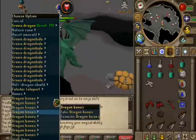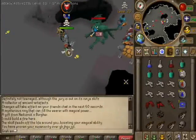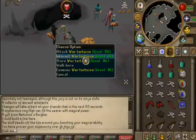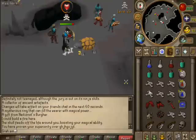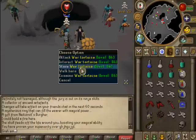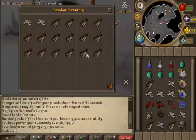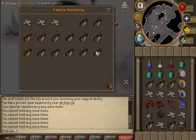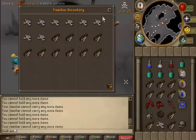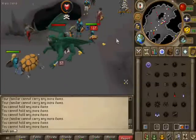KO'd that one. Make sure to pray mage if the dragon attacks you — don't want to die. This is how I normally do this. I do not normally pick up the hides; the hides are the least of my worries. The bones are what matter most to me. Here's a good way to swap out your bones quickly if you want — drop your food, do whatever, and continue killing.